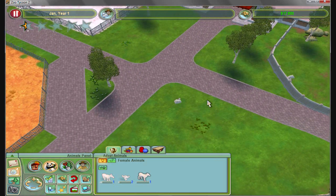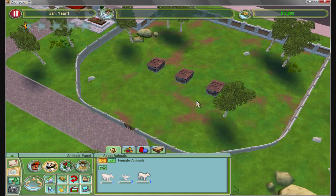We've placed all our animals. Now we just need to wait for about a month or so and look around the rest of our zoo.